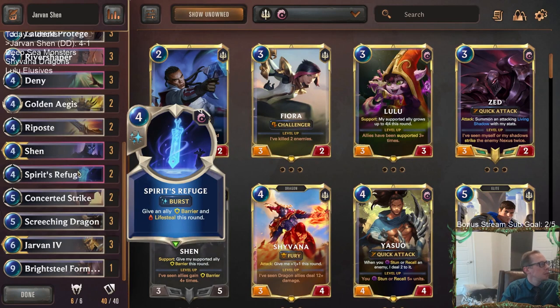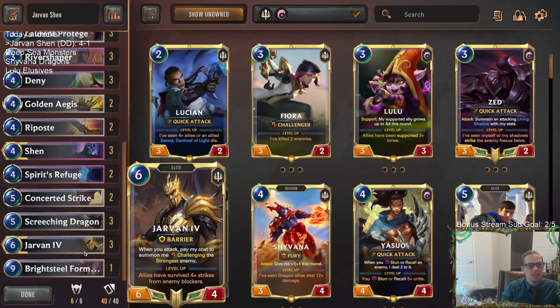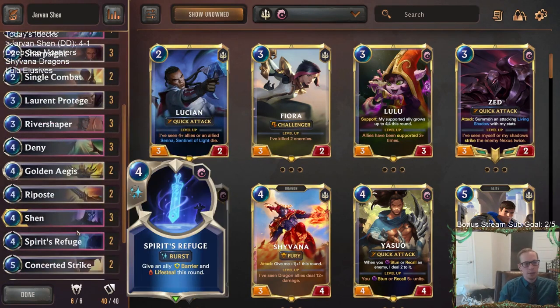So there we go - Jarvan Shen, 4 and 1, only losing to the Vladimir Braum deck that is impossible to beat when it had a perfect hand. Besides that, it looked good. Jarvan's doing its thing. If you want to try out new Jarvan, give this list a try. This one should be pretty good against aggro, as you saw - defeating different aggro decks. Wanted to have the Notify for the aggro, wanted to make sure to keep the Spirit's Refuges in for aggro. Those worked out really well.